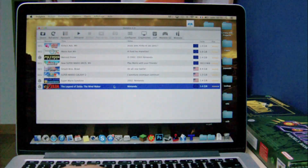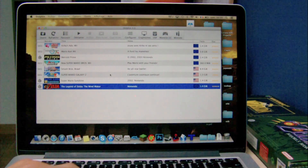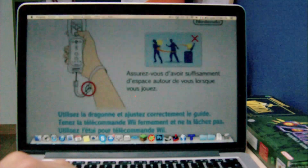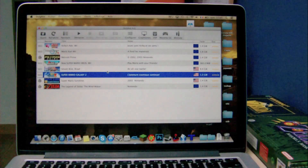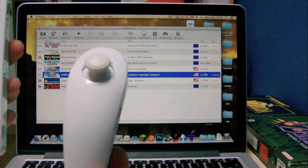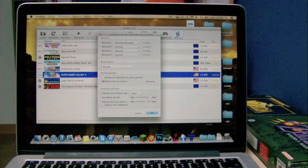So that's for The Legend of Zelda: The Wind Waker. Super Mario Galaxy 2 also runs pretty nicely. And for Wii games, I'm gonna use my remote as well as my Nunchuk. So I'm gonna connect it.